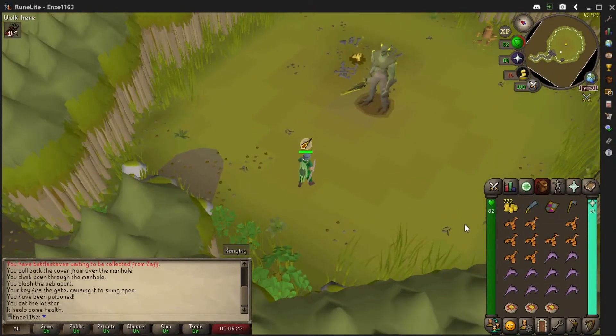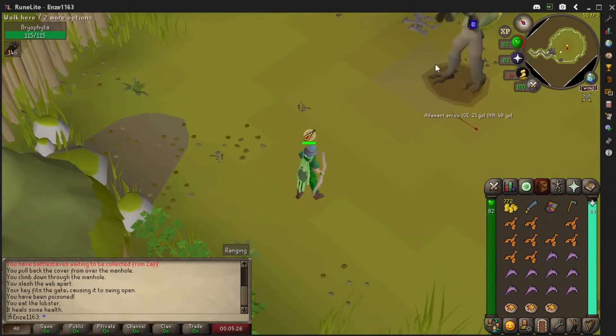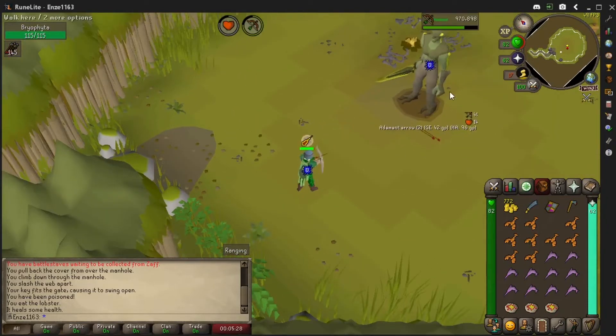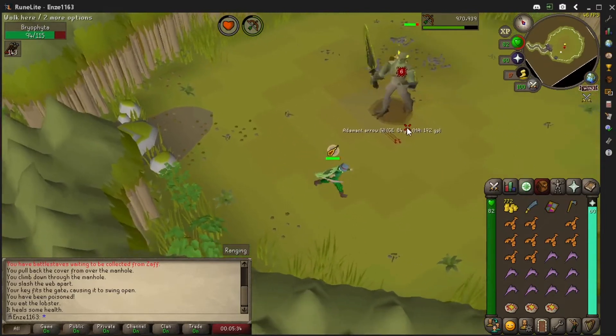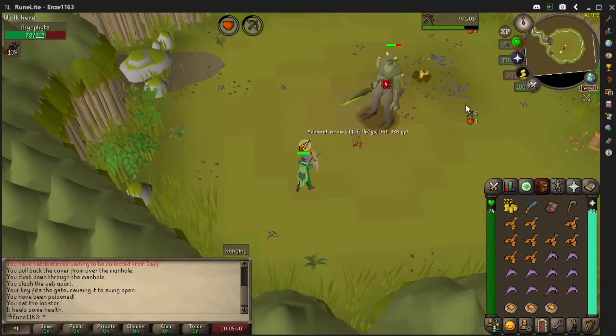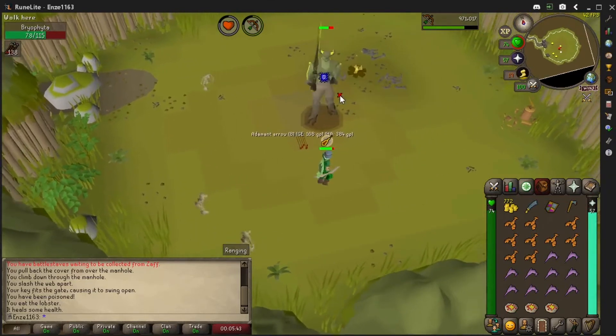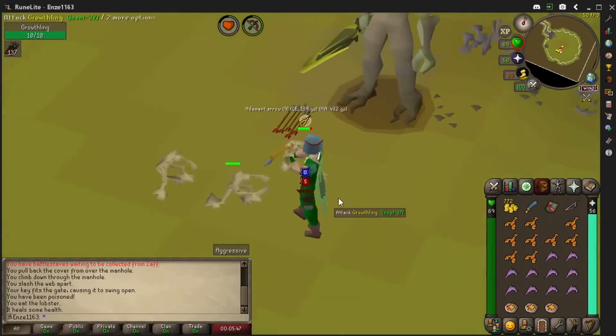Oh she's coming in hot! I forgot I was on the members world and I am poisoned right now — ain't that something. But I am hitting her with the ranged attacks and it seems like we're doing good. She's not really moving around at all. The poison is going to last about 12 minutes so I think for the entirety of this fight I'm just going to be poisoned.